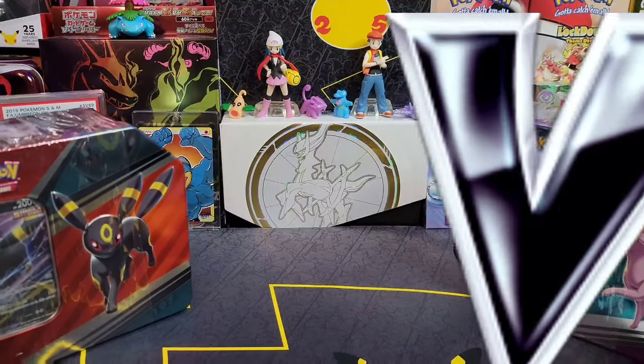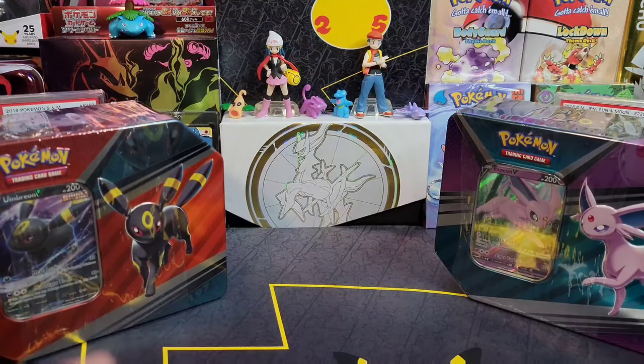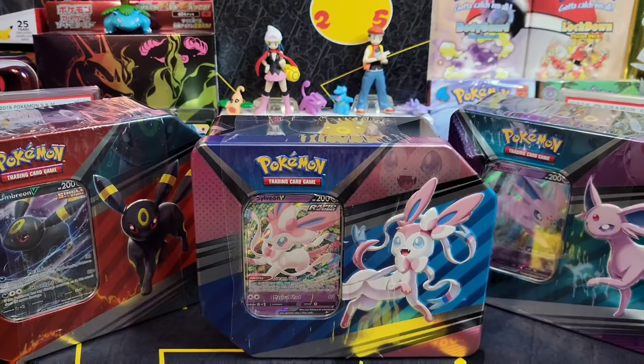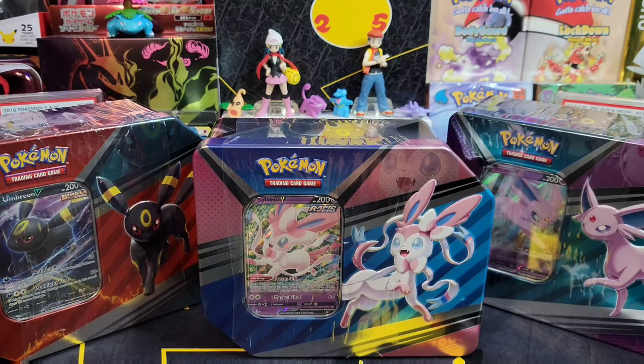We got the Umbreon, we got the Espeon, and you can't forget about your girl Sylveon. That's right baby, we're going to be getting into all three of these tins and we're going to see what kind of packs come inside. Most of all, we want to get some hits baby.